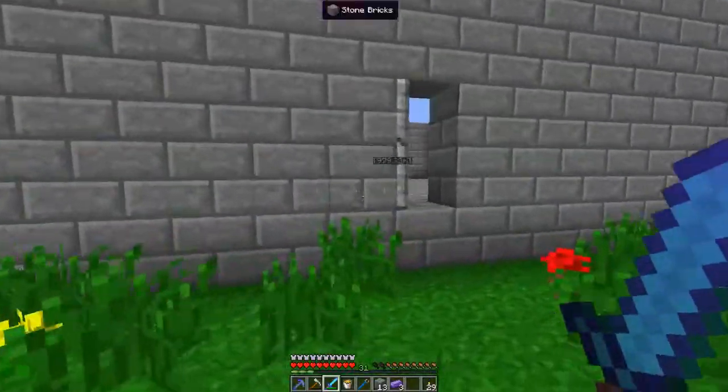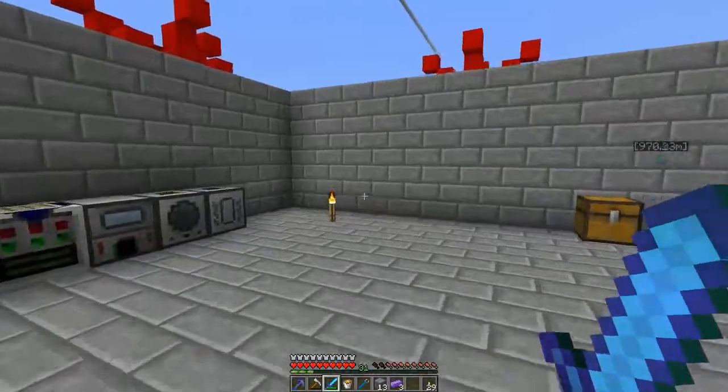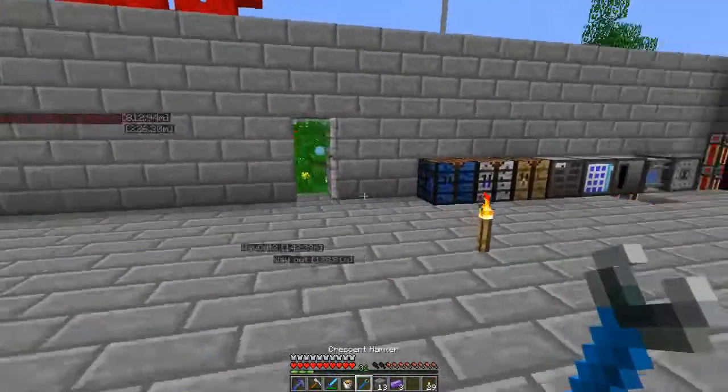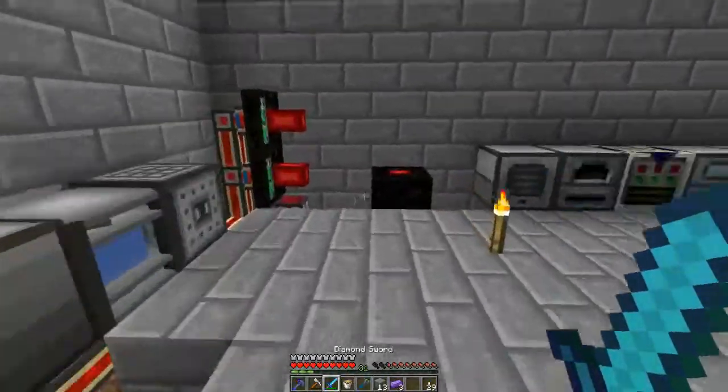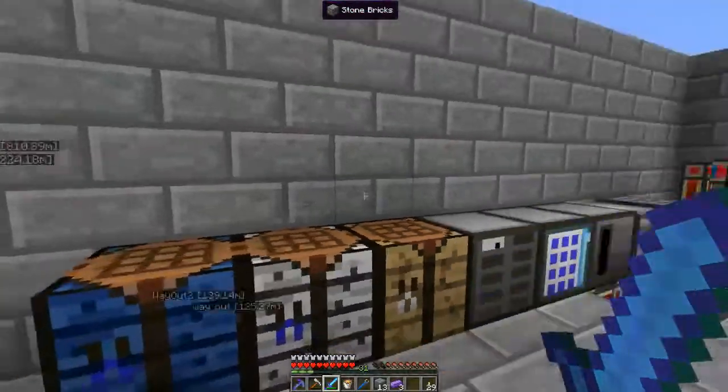Right now I just got this big, ugly stone brick thing. Later I want to expand this more, make bigger, like more rooms and stuff. But for now, this is a good workshop area — this is where I do my stuff.